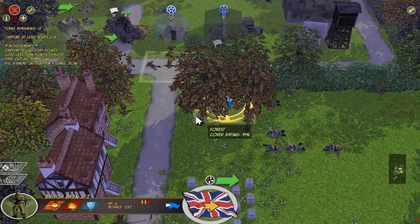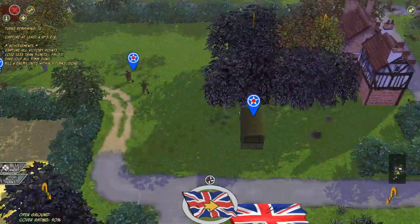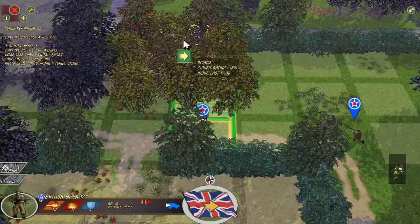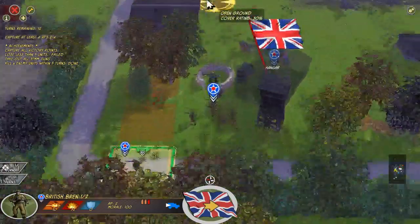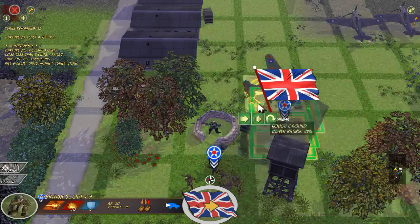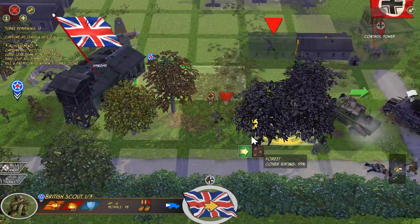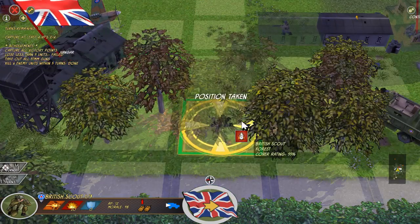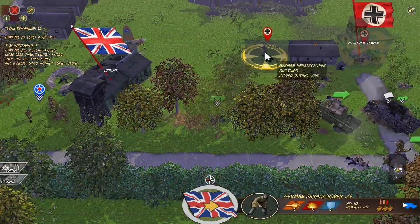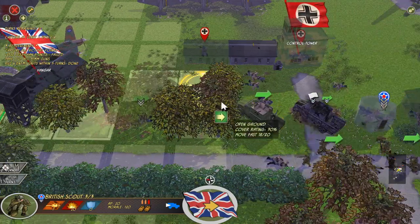We probably should have given the unit to these guys — just because they're the strongest on the field right now. We actually got an 84% chance of an assault win, which we did get. But they do have another German paratrooper hiding in that building — sneaky little German.